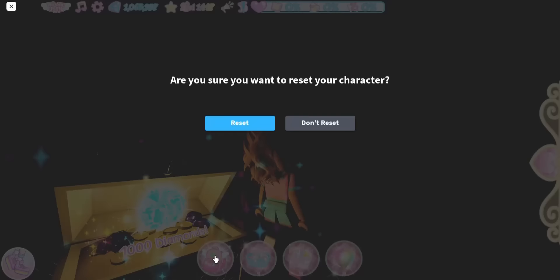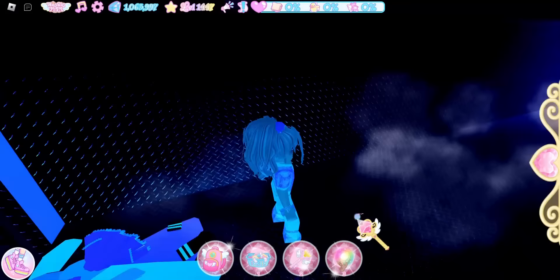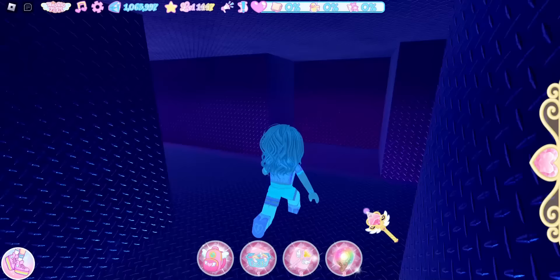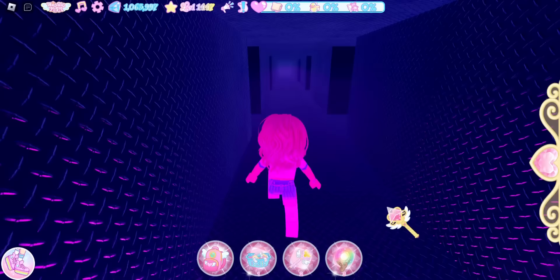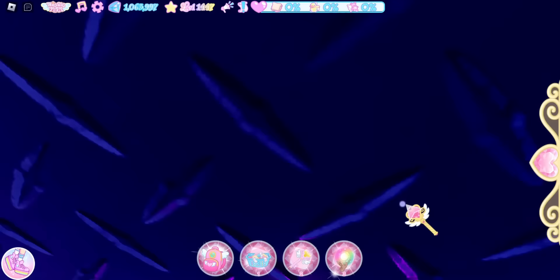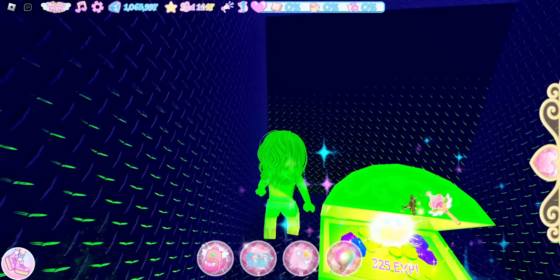We're back at the beginning of the vent. Go straight, take a left, then a right, then a left. Keep going down this hallway past these two turns, past these turns as well, then take a right turn and go down. Take a left and there will be an XP chest — it is a green chest containing 325 XP.